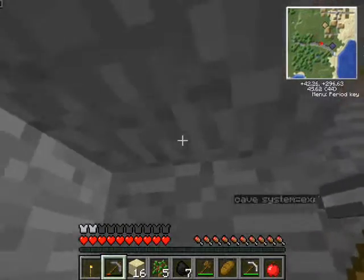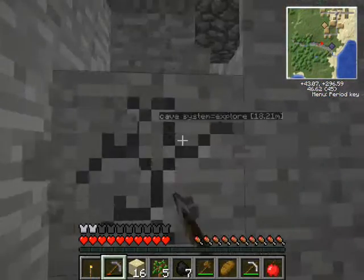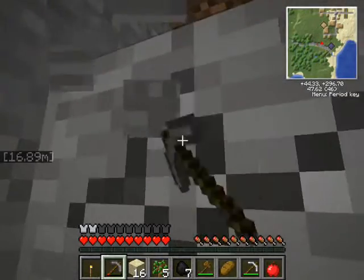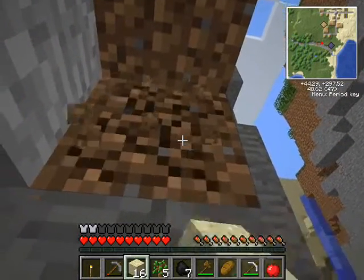Things about gems - you can make blocks out of them, like iron, gold, diamonds - your usual Minecraft stuff. I actually find them quite common. They're supposed to be quite rare.